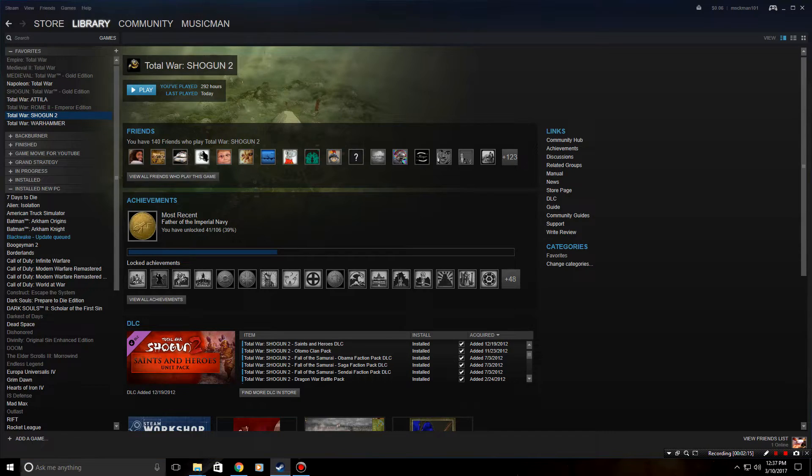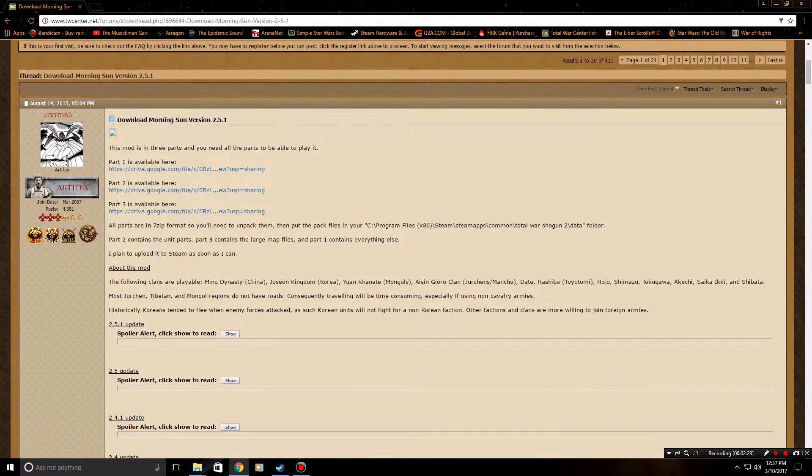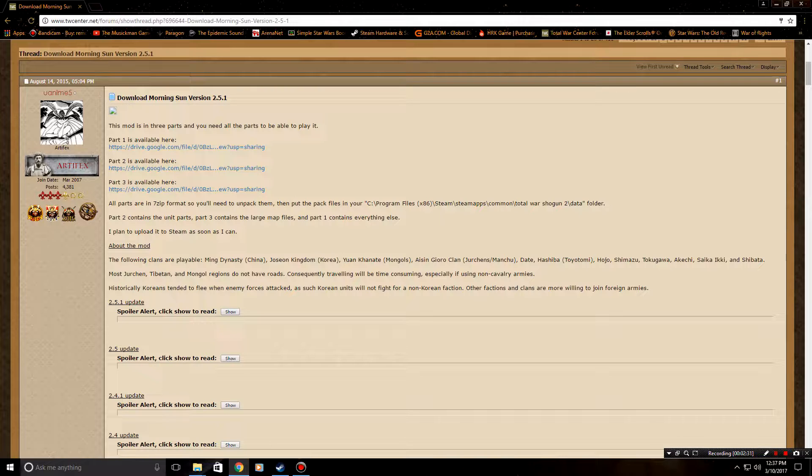Make sure you do a fresh install of Shogun 2, then launch the game after installing it — that sets everything in place so you can properly install a mod. Launch Shogun 2, exit out of it, and then you're ready to install Morning Sun.